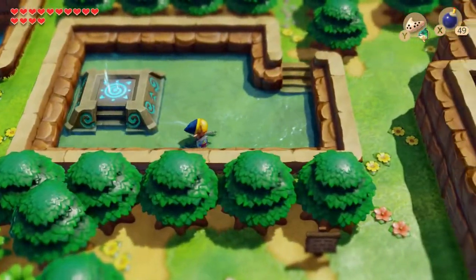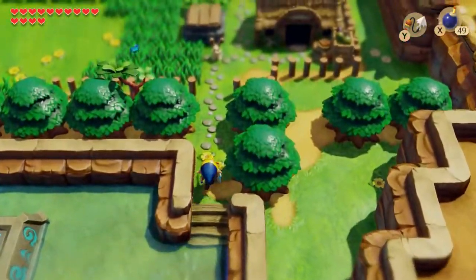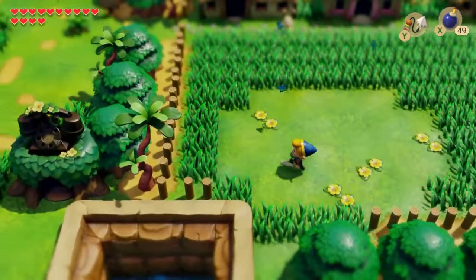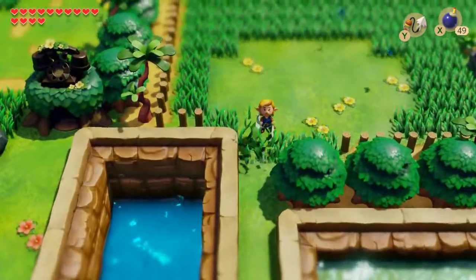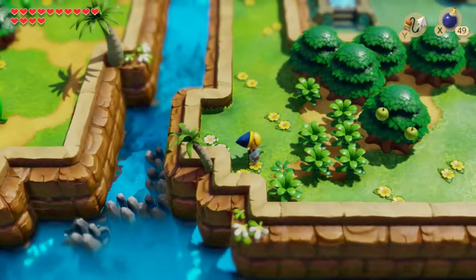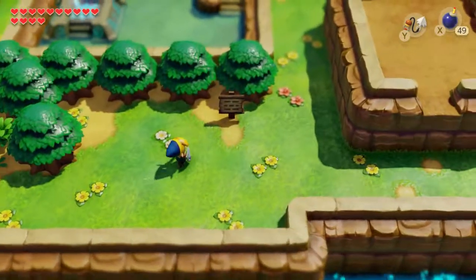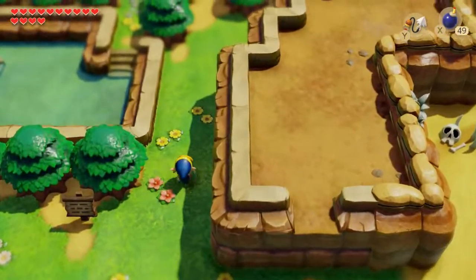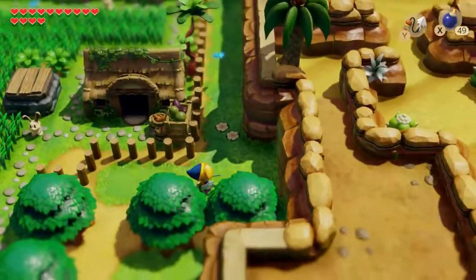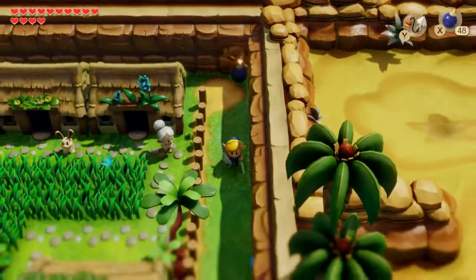It is time to solve the secret of the mermaid statue and we will need our hookshot. But first, note that Marin is not singing today. And — run into a tree. Very nice. Got some apples along the way, that's a bonus. Anyway, there is a cave — I managed to run into a tree again. I'll have my Pegasus Boost license revoked.